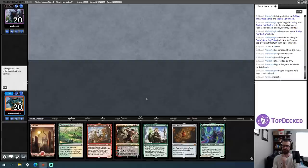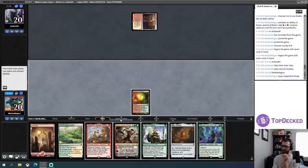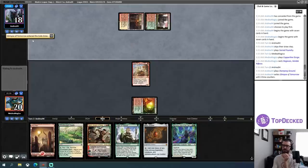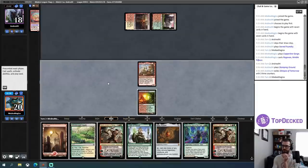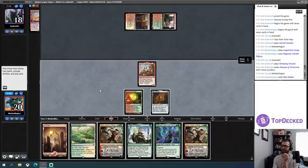I could Blood Moon but I'm not familiar enough with the deck to know whether I should. I'll keep this opening hand — it has Ragavan. Ragavan into Domri is a pretty good start. Copperline Gorge, tap Ragavan. Play Mox Amber — it makes red so I can't play Oath of Nissa. I'll pass the turn. Glimpse of Tomorrow — yeah, that's one of the Polymorph things. I would like to get my opponent dead quickly.